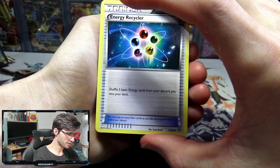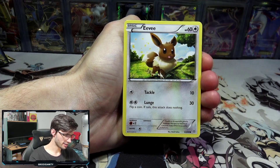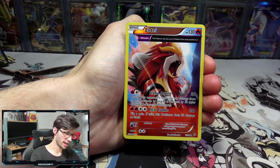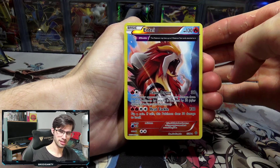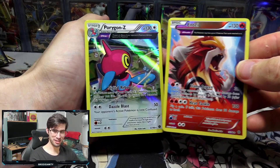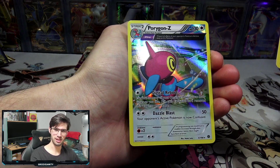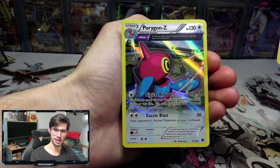Pack number two — we've got an Energy Recycler, we've got Aerodactyl, paint roller, Eevee, Cottonee, Relicanth, Golurk, Persian. Oh, an Entei reverse holo rare — very nice, that's the ancient trait one, looks very nice. And double hit right there with the Entei ancient trait straight into the Porygon-Z ancient trait. That is very nice!